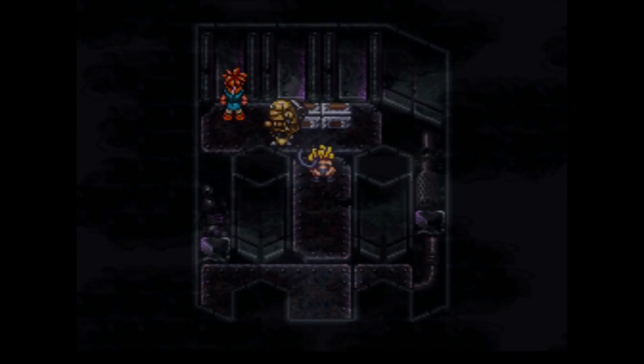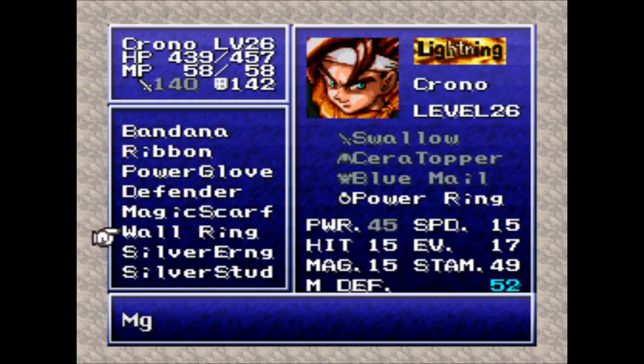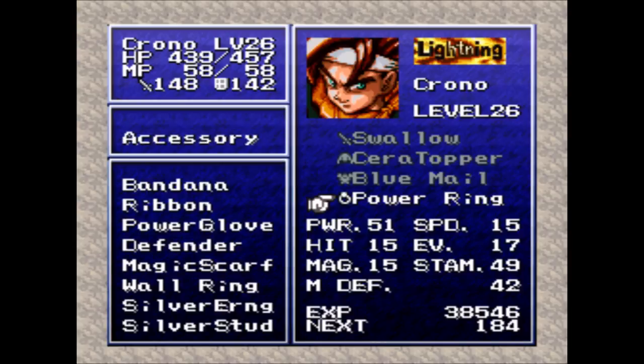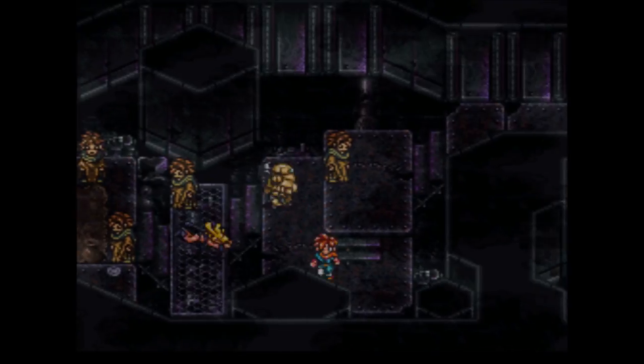Are we doing more song lyrics now? We got some movie dialogue last time, now we're getting some song lyrics. We got a magic tab - that's going straight to Robo, he gets all magic tabs. Golden stud and a full ether. The golden stud cuts your MP by 75%, which is insane. As we get more into the end game some people are going to be getting techs that cost upwards of 20 MP, and since your maximum MP is 99, that can come in very handy for certain people.